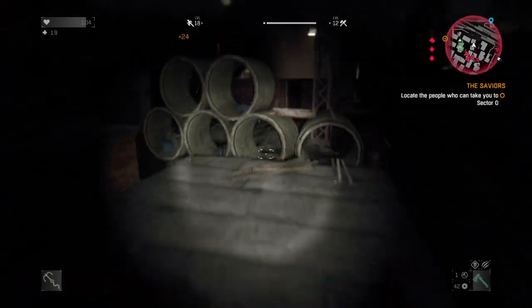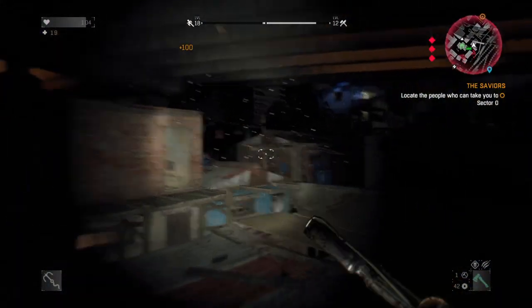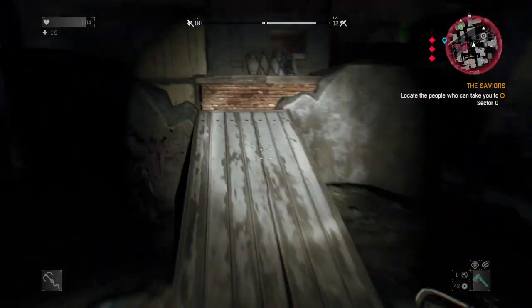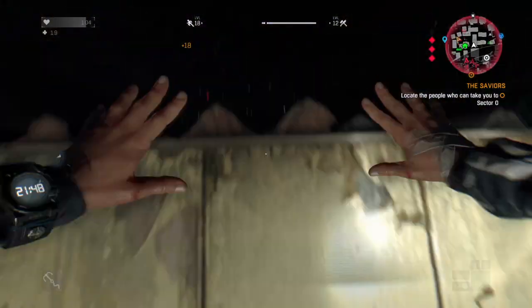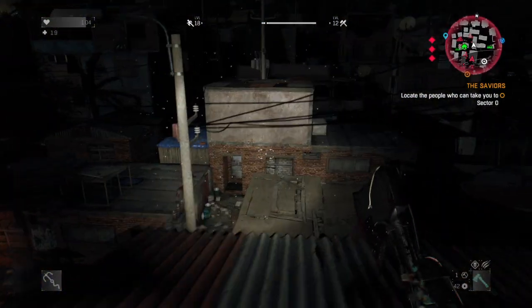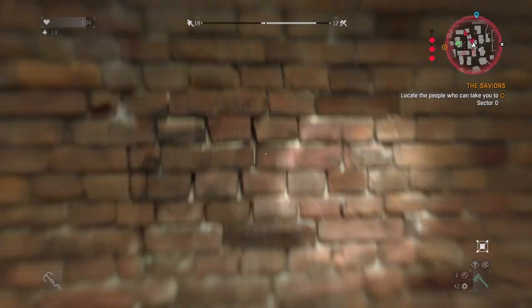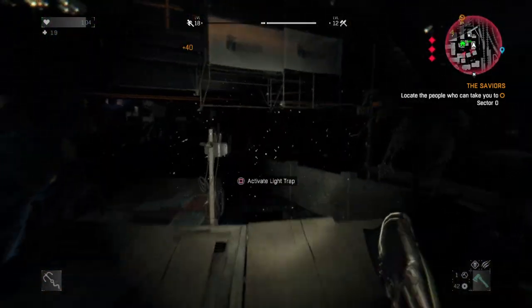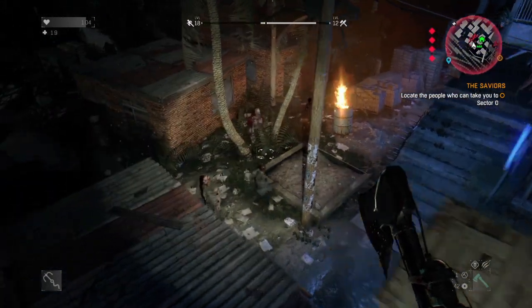The other thing the agility bonus depends on, other than length, is intensity. I'm not entirely sure how intensity is measured - it just kind of goes up the longer you've been on the chase. It's displayed in the upper right hand corner next to the mini map as diamonds - right now I've got three, and it goes up to a total of four. The more intense the chase, the more points you're going to get at the end.